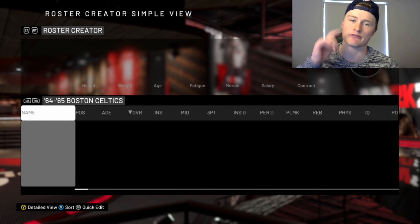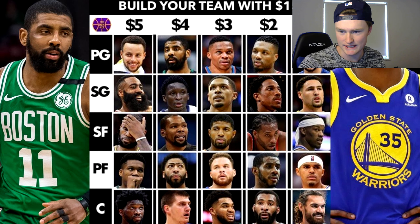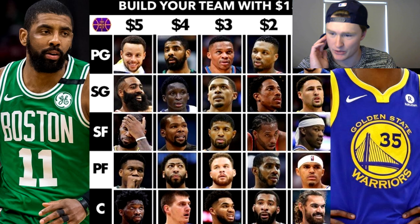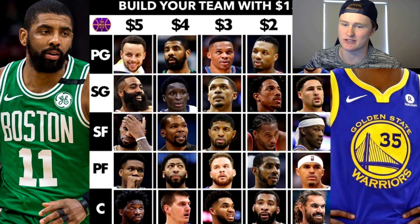Today we're doing a $15 Rebuild Challenge. This challenge is a little bit old, so not all players are the same, but most of them are pretty accurate. Like Kawhi over Paul George — we all know that should be flipped. LaMarcus probably shouldn't be there at power forward, same with Blake Griffin. Probably Pascal and all that should go in, but I can't find a 2020 challenge like this, so we're doing a 2019.